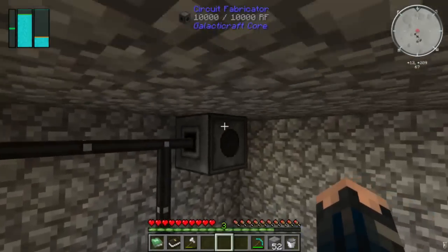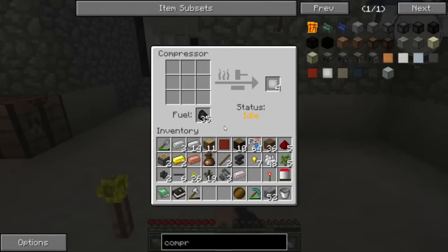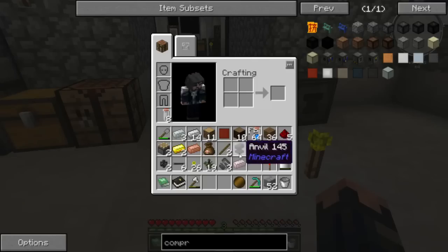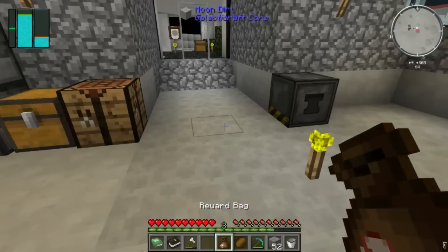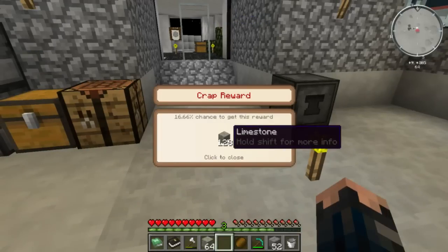I can actually go up to the fabricator here and grab my advanced wafer that I need. That's four there — one, two, three, and four. Fueling — away we go. Awesome. Let's go see what's in our bag — 128 limestone. I wonder what I can break down limestone into. I really don't know.